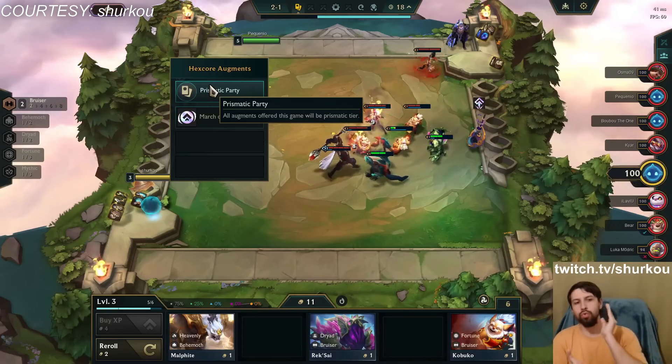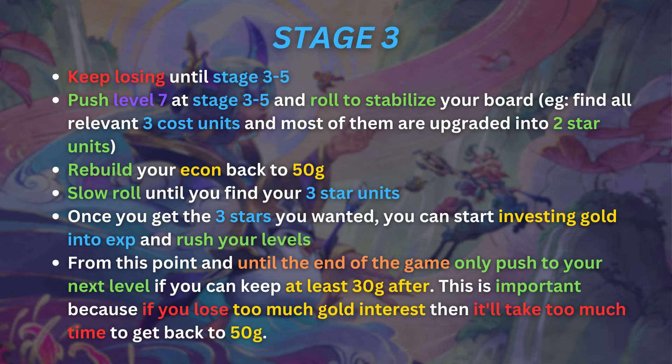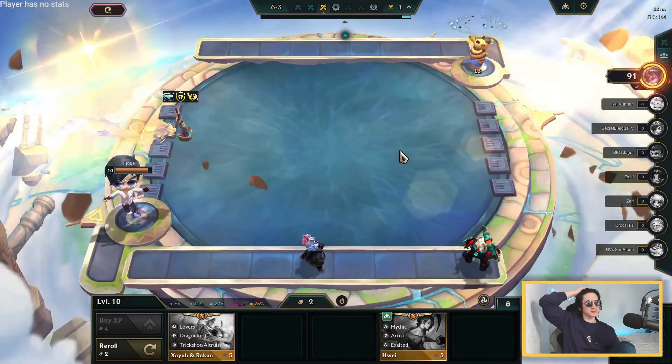The second, riskier strategy for a 3-cost reward comp involves a full loss streak from stage 2 all the way to stage 3-5. You will never win a fight, losing a lot of health, but you'll have much more gold than anyone else. This is very dangerous — if you push level 7 at stage 3-5, roll to find your units, and don't find them, you lose the game immediately. But if you know what you're doing and have no other choice, it can work. At stage 3-5, roll to find your 2-star units, stabilize your board, rebuild your economy, then slow roll for 3-stars and push levels as normal, always keeping a good amount of gold.